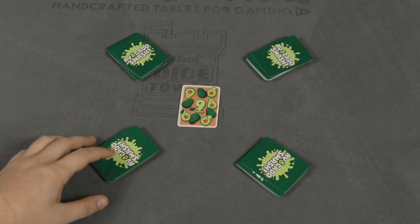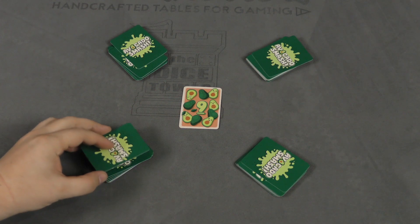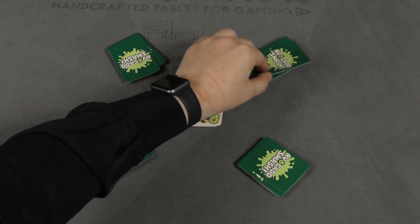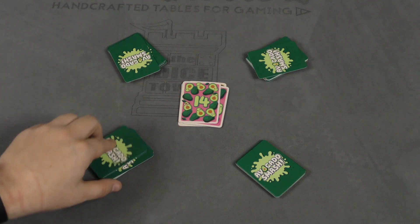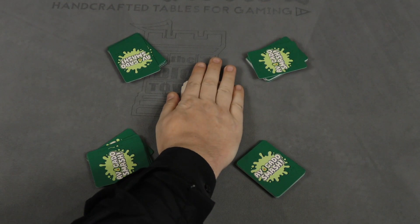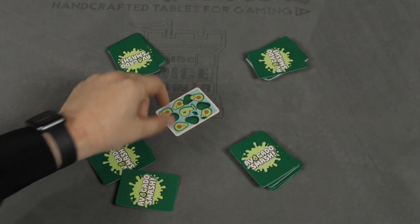All the cards are split evenly between the players, and one card is placed in the middle. On your turn, you'll take the top card from your deck and place it in the middle, counting up. So here I'd say one avocado, the next person two avocado, the next person three avocado, four avocado. Now, whenever a smash card comes up, everyone must immediately slap the pile and shout smash. The last person to do so will take all the cards and put them underneath their deck, and then you'll start counting again.